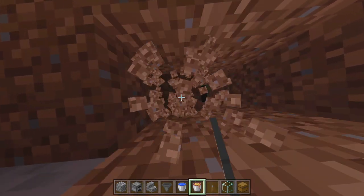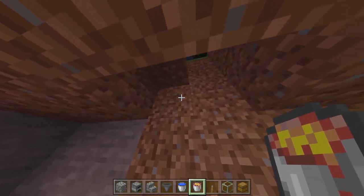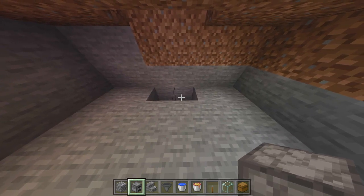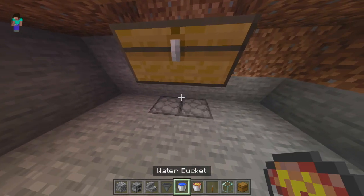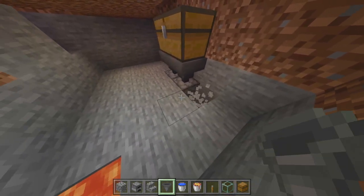The next step is to go to these two middle blocks, look up one and break all the way to the top, then break this block down. So you've broken the third block out of the ceiling and the rest all the way up. Then break two into the ground and place two furnaces there, then place two chests and crouch down to put two hoppers down.